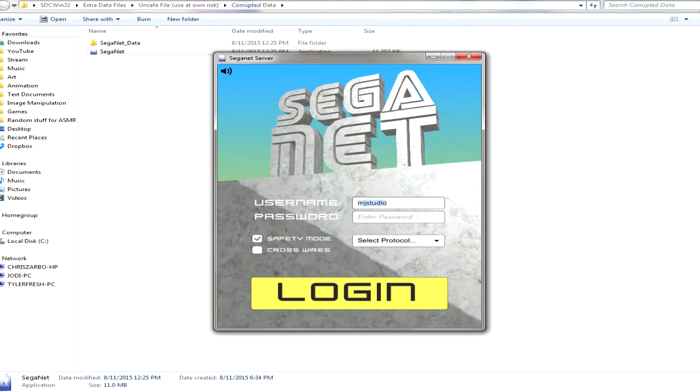We need to enter the username, which is MJ Studio I believe — probably just 'studio,' but I remember it being in all caps. Then the password is 'White' — W, H, 1, T, 3 — capital G, 'glove select protocol.' I don't know — I think we could just leave that blank.